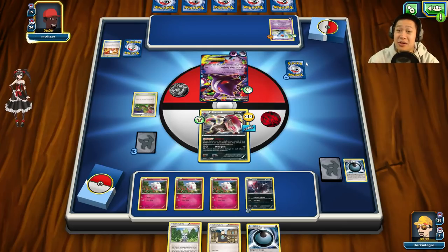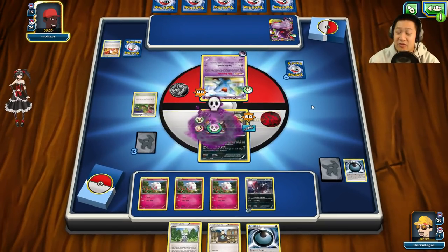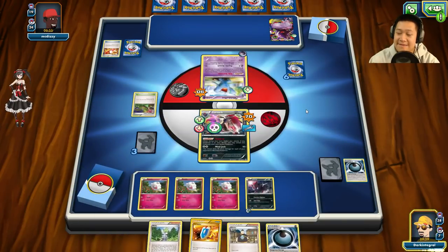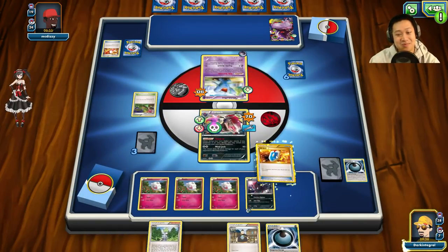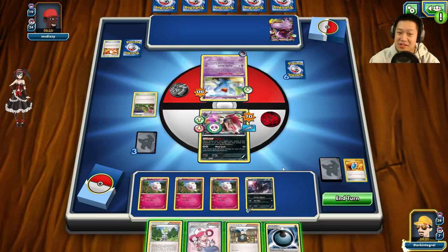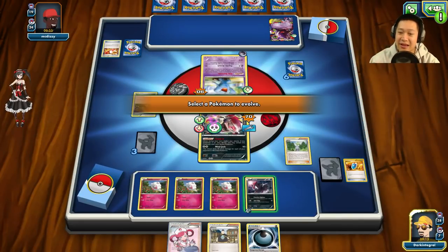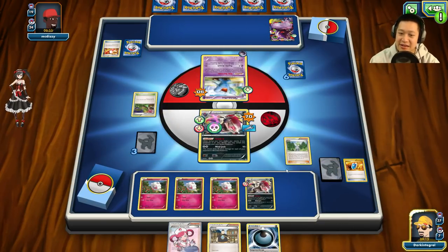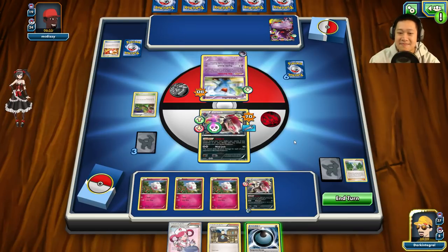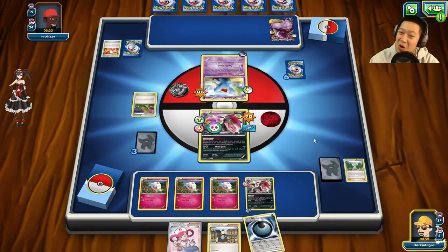Next turn I'll probably force Wally into Zoroark BREAK. He got his own Pokémon Center Lady — but he already used his supporter, so even if he heals it up it won't matter. Dark Corridor — resistance! I can evolve into Zoroark BREAK — would I survive that attack? Or I could just heal myself again with Pokémon Center Lady. Wait — I cannot use Mind Jack with this one, only the other Zoroark. I'll grab it.